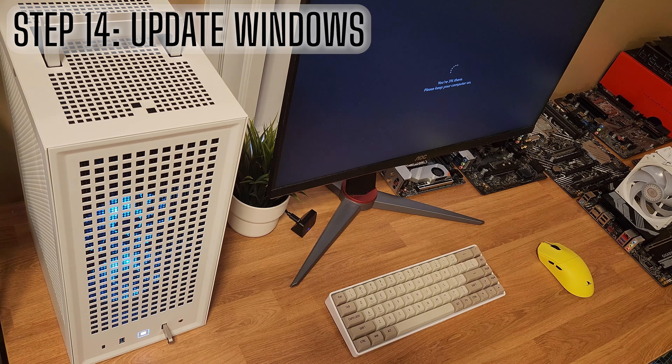Earlier we installed Process Lasso — I've got it open now. I'm going to set the CPU priority to Always High, set CPU affinity to disable SMT, set IO priority to Always High, and memory priority to Always Normal. By default it's on ProBalance Enabled — I switch that to Performance Mode Enabled.